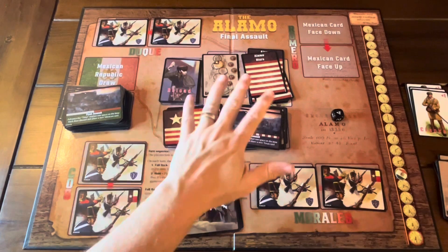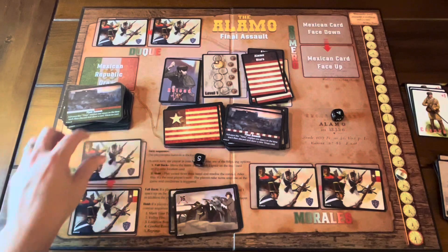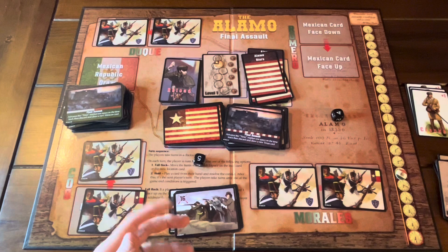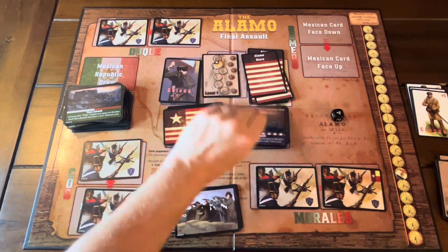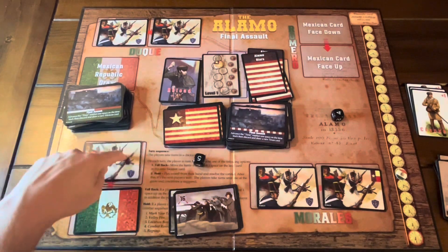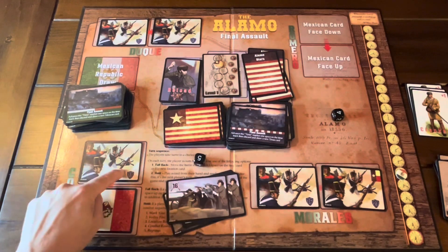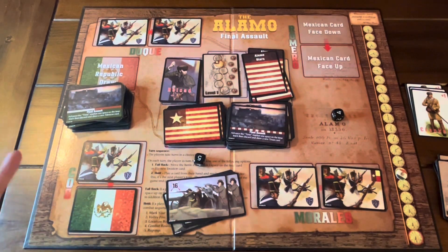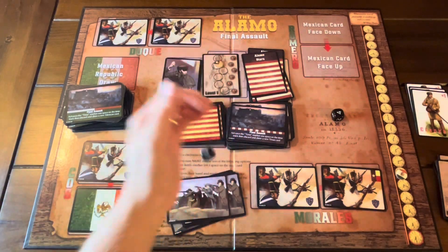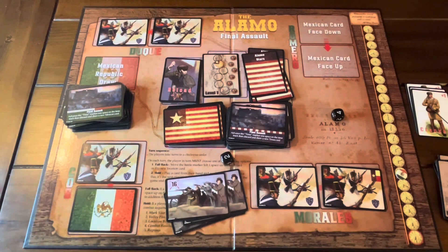Then you shuffle your Texas cards and shuffle the Mexican cards. There's going to be a face-up card and a face-down card — normally the cards are face-down, but all my Mexican cards are face-up because I played a card that let me scout them. You pick a card from your hand. Here's a 16 to go against their card — that's a 17, so I'm going to lose that. You've got to equal or exceed it. But if you have a card that lets you roll a die, you can roll one. So two plus 16 is 18, and 18 beats 17, so I'm good.